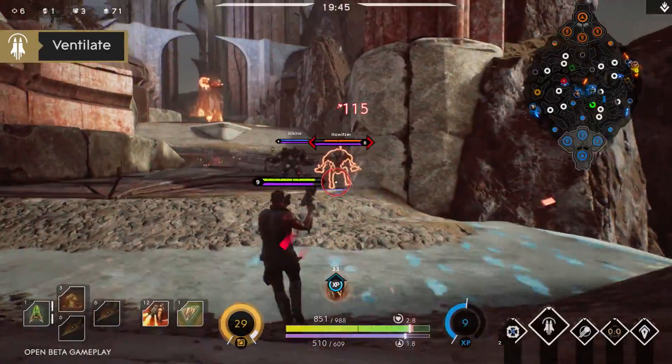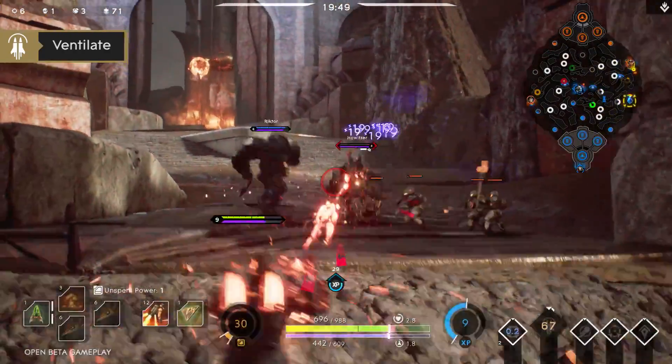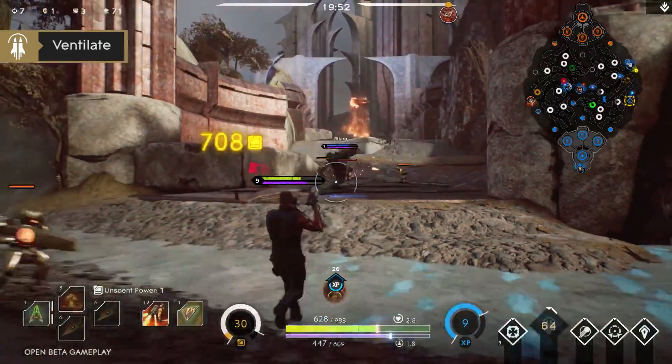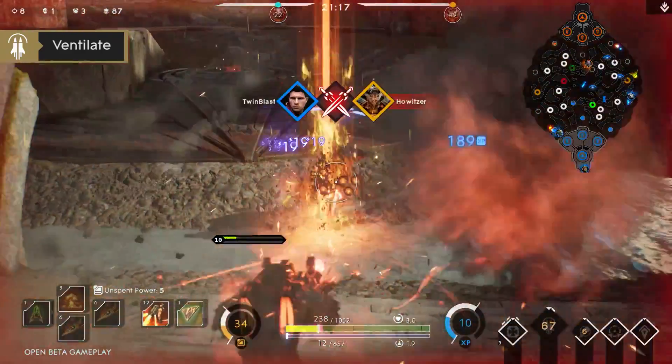And finally, your ultimate is Ventilate. Twin Blast's arms transform into Gatling guns, unleashing a barrage of bullets. Your ultimate fires very quickly, so line up your target for maximum damage.